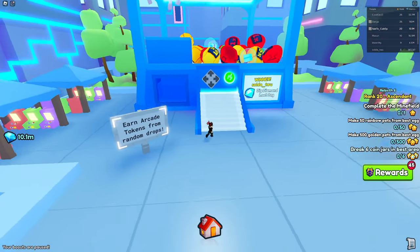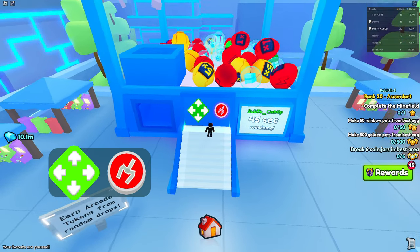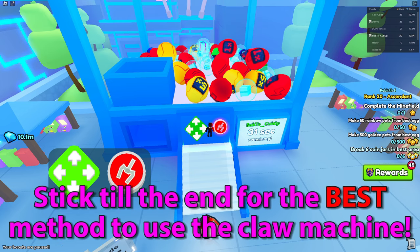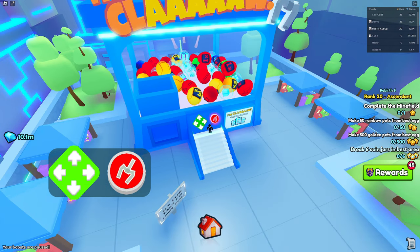As you can see, it says earn arcade tokens from random drops. So if I just use one arcade token right here, you pretty much just want to move around using these arrows and go for the egg prizes, because I believe that's where the huge can actually spawn in. I'm just going to try to get some random prize and go down.